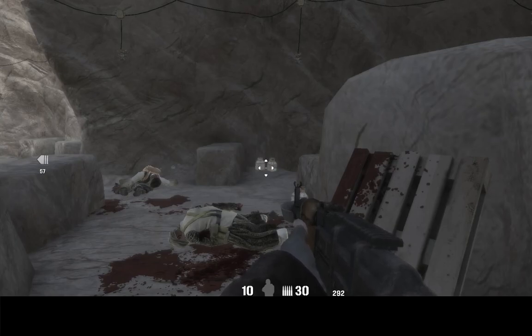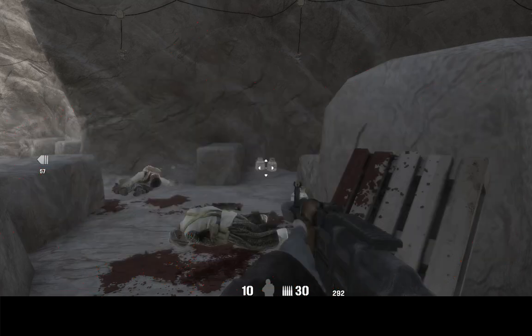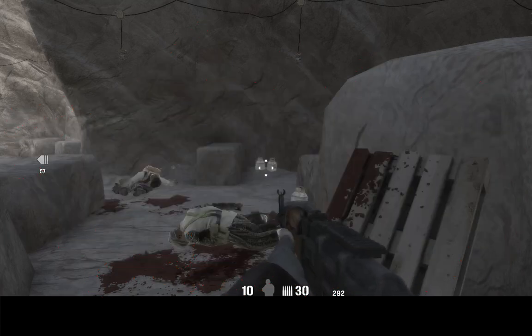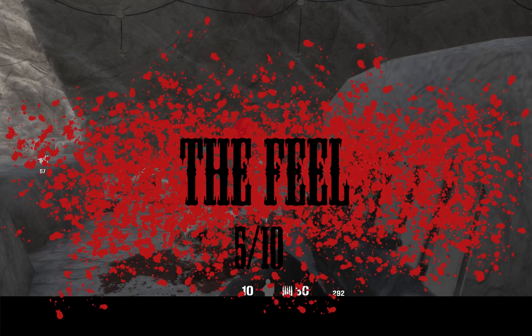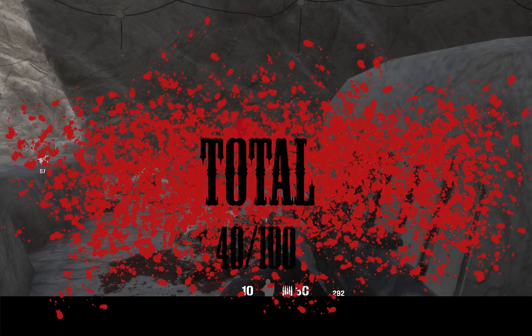The score for body damage is 10 out of 30. The score for environment is 12 out of 30. The score for animations and sounds is 13 out of 30. I give the feel a score of 5 out of 10. This gives the gore system of Soldier of Fortune Payback a score of 40 out of 100.